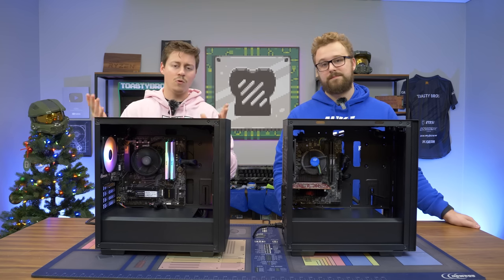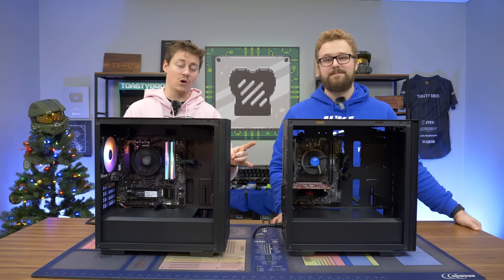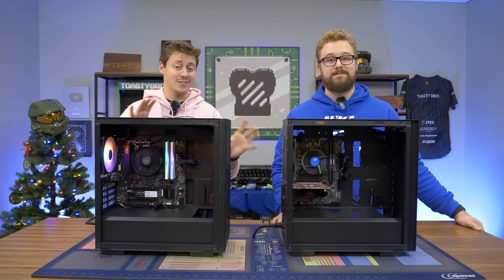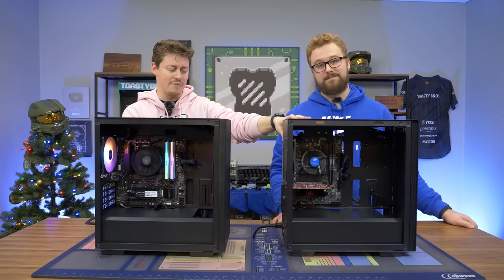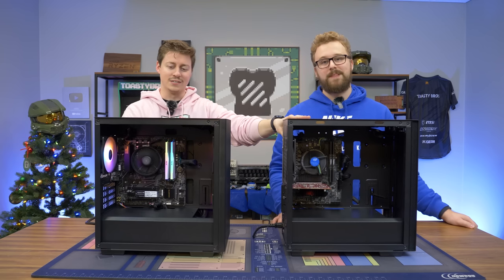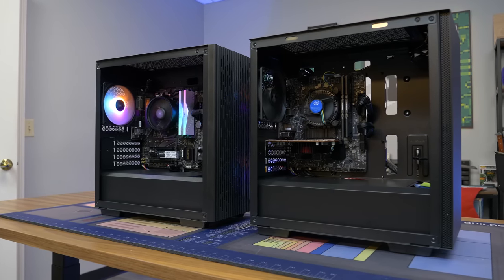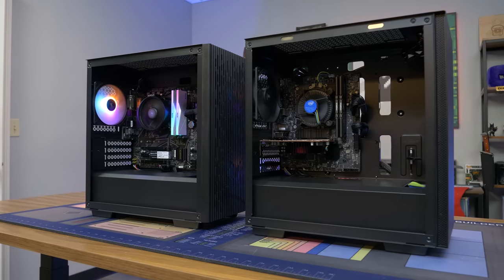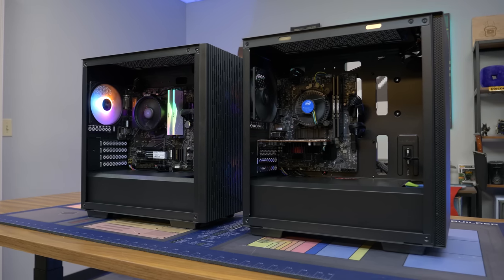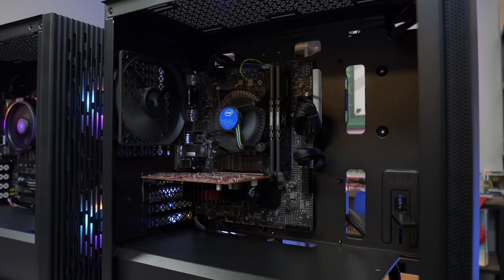One thing to keep in mind: some of you might say, why not go with the APU? You get a 6-core 12-thread processor, which is better than the i3 — but that's not exactly true. Both these CPUs only support Gen 3, and they both have about the same upgrade path. You can go to a 10th Gen i7 on the Intel side, or potentially 11th Gen if this is a B560 board. On the AMD side, you can go up to a Ryzen 5800X or 5900. There are ceilings for both, but the i3's raw single-core performance is probably going to be slightly better than the 5600G.